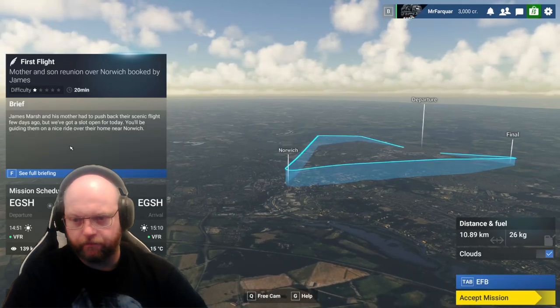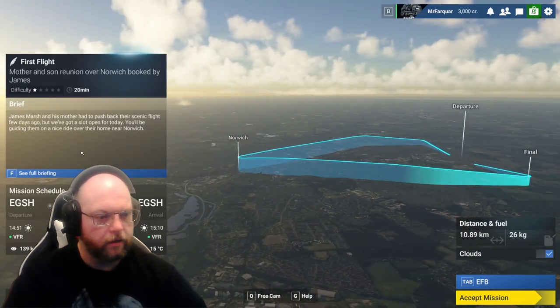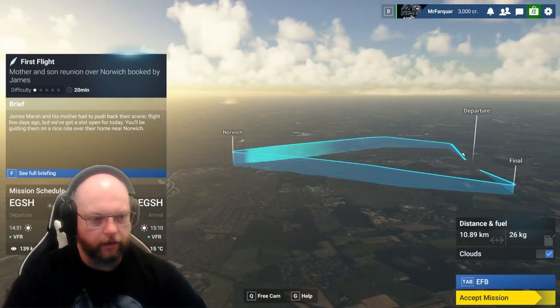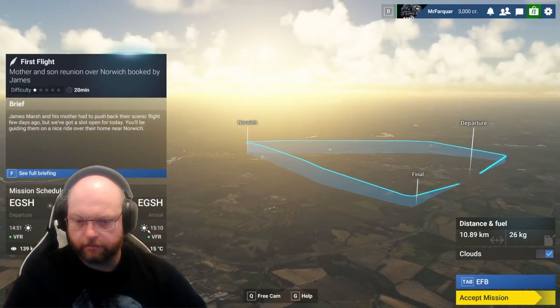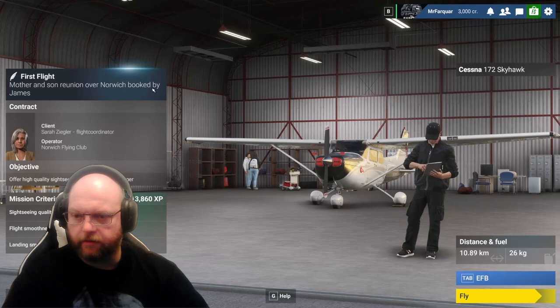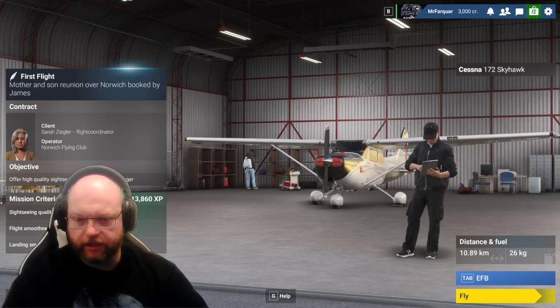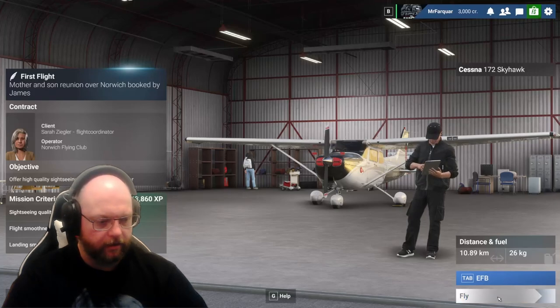So James Marsh and his mother had to push back their scenic flight a few days ago. We've got a slot open for today - we'll be guiding them on a nice ride over the home near Norwich. We're flying in over Norwich, almost into town centre and back out again. Weather's good - weather will always be good, I think, just because it has to be for us. So we'll accept that. This should all be automatic for us, I believe, because the company sorts that out.